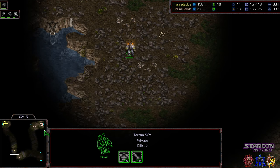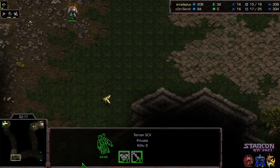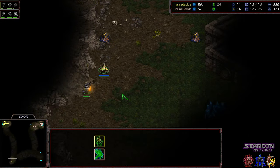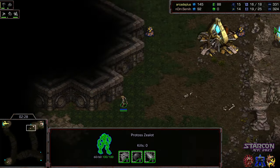Initial scout moving out for Arcade Plus — going to go bottom left-hand corner first. The Probe is going to see that SCV as it's coming across, doing a nice little adjustment there on Semi to get some damage done. Arcade Plus maybe should have adjusted right there. But the first Zealot is on the way.